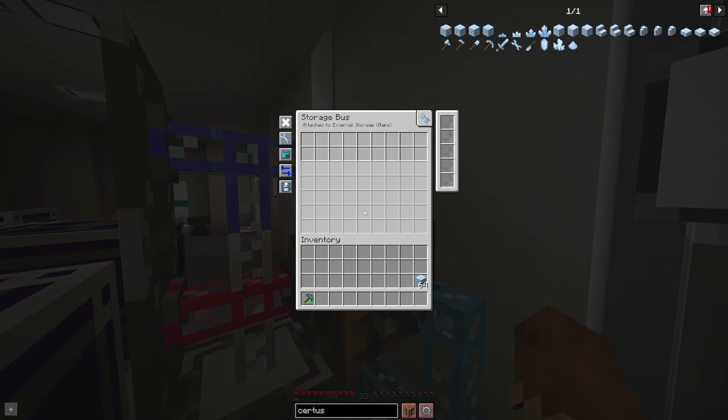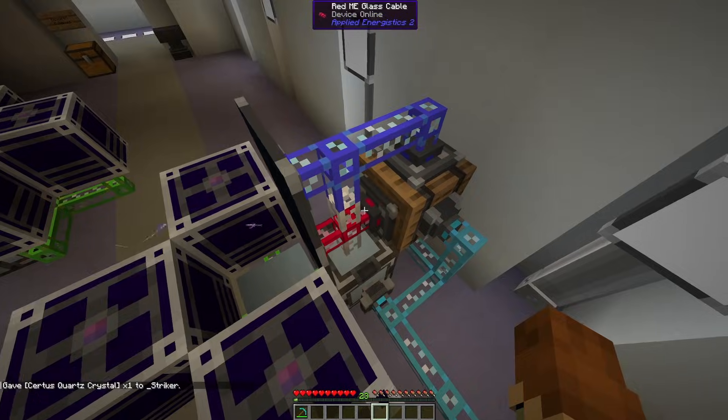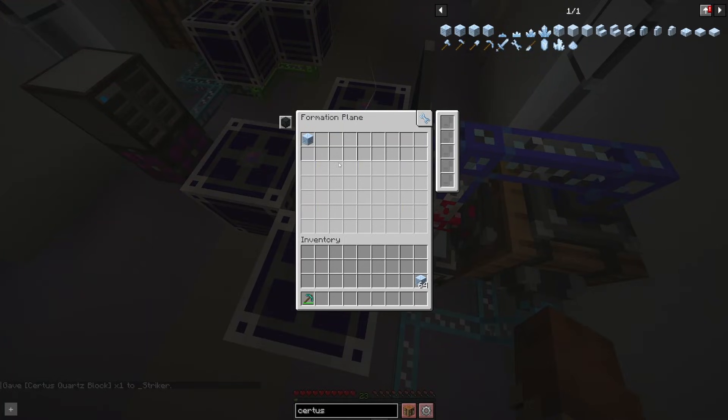Let's go ahead and set up these Storage Buses now. This one connects to that top Fortune 3 Annihilation Plane, and we want to make sure we're getting Certus Quartz Crystals from it - so place one of those in there and it will now only break blocks that can produce Certus Quartz Crystals. We need to do the same thing down here. Since we don't want to break our Flawed Budding Certus Quartz right away, we want it to go through all of its degradation stages first. The last degradation stage is the Certus Quartz block, and that's what we want to break before the Formation Plane replaces it with a Flawed Budding Certus Quartz.